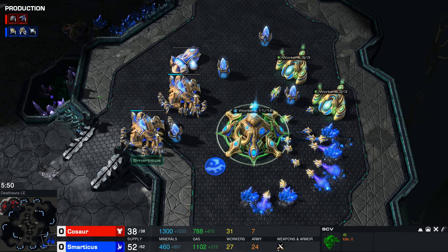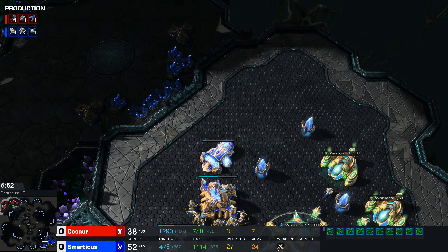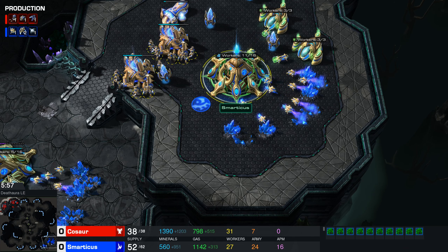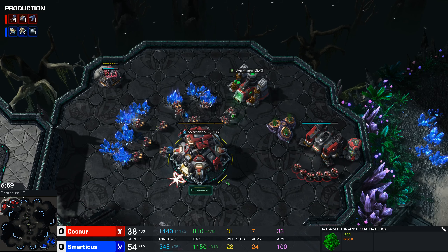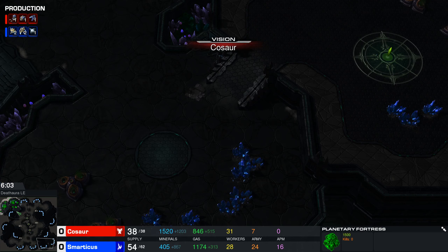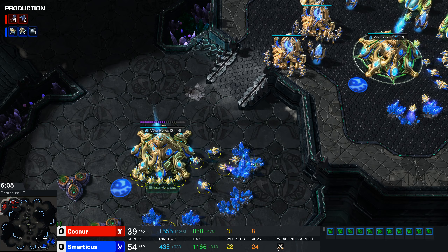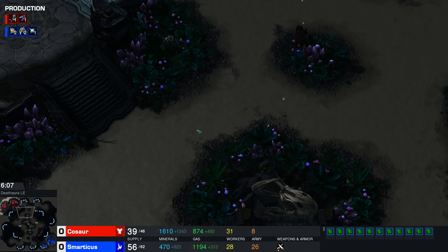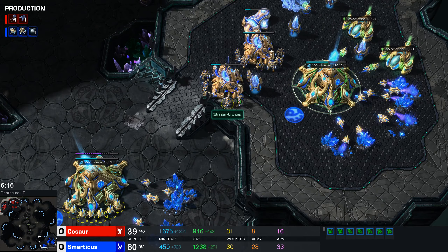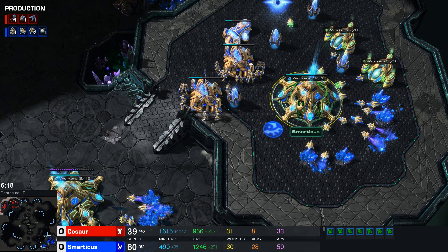Sensor towers don't give you vision of the map, but enemy units show up as little blobs on the mini-map as soon as they're in range. If I look from Kosor's view, you can see he has nothing in this region - if any of those units were within the sensor tower circle, he would see little blobs. You don't get to see what the units are, just that something is there.